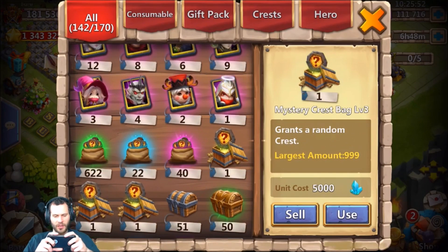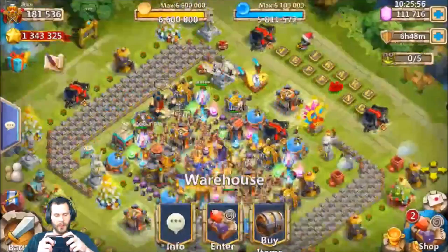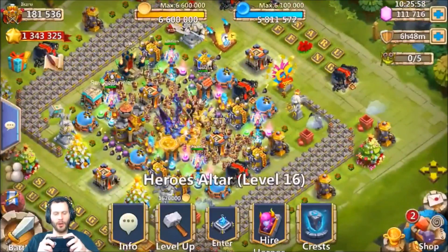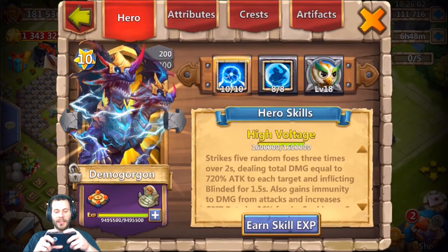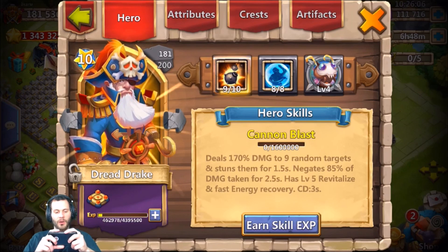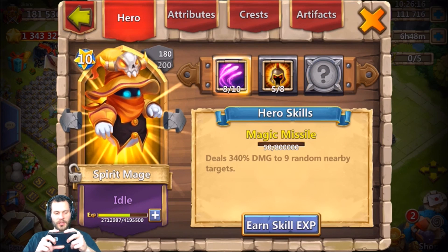We got some mystery crest bags four and five, so maybe we should open those as well. Let's take a quick look at this guy's altar and see what he is rocking with. We got a 10-of-10, 8-of-8 Bulwark, Demo Gorgon to start - that is very sexy - along with the Dread Drake. We got War God on the Gollum, 8-of-8 War God, freaking Little Nick - that thing must hit like a truck with that Bulwark. Very nice guild wars defense hero.